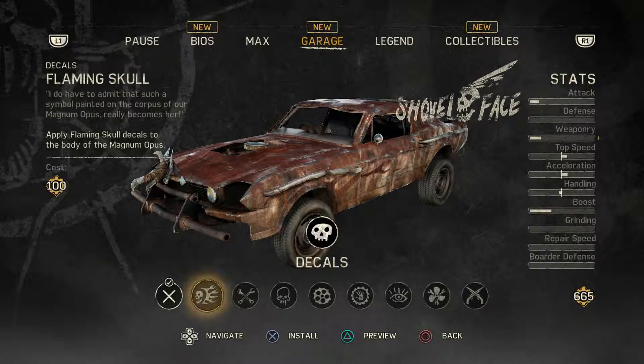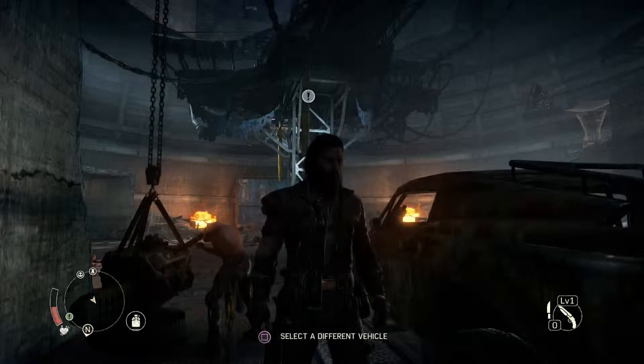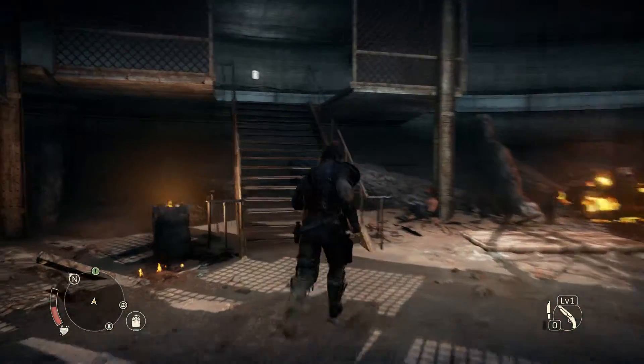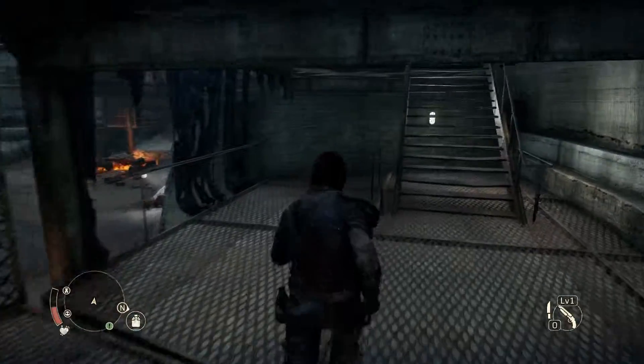Ooh, decals — I didn't even think about doing a decal. Oh, and they all cost money though. Alright, we're going to save our scavengings right now. Let's go ahead and leave the Magnum Opus here and pick up the next story mission.